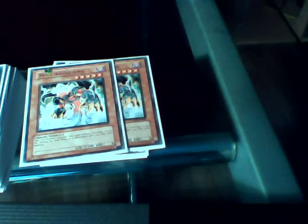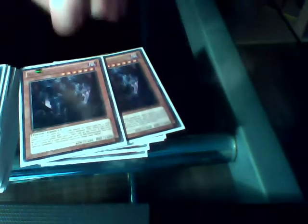Mist Archfiend. You can summon this normally without a tribute but it costs 1,000 attack, and it is destroyed during the end phase. This lets you search for a 4-star Archfiend. It's pretty useful — mostly it bridges the gap for 5-star Archfiends. I do have another one but I'd rather just have two.